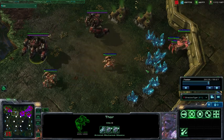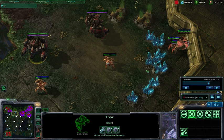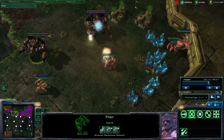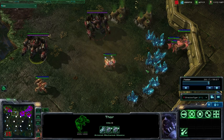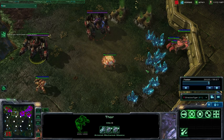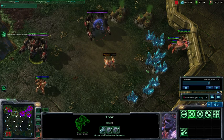Even though the Immortal has less hit points and does less damage per attack, the Hardened Shield ability lets him do plenty of damage to the Thor before going down, and actually is able to kill one Thor without dying.